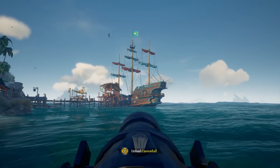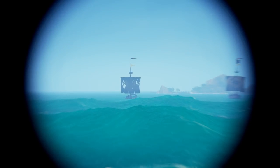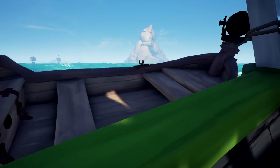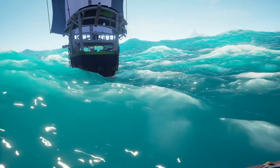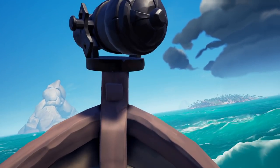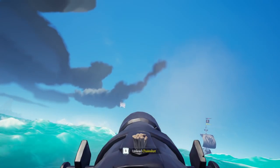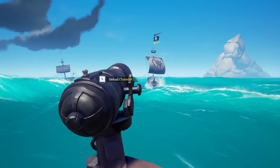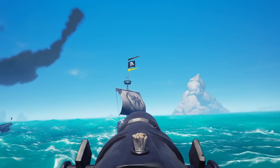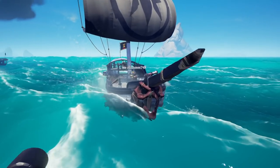Cannon rowboats are an exciting addition that really changes the dynamics of the seas. Imagine for a moment that you are being chased by some double-gunning, white-pants-wearing, gold-cursed-rockin' sweatlords. Well, now you can just drop your cannon rowboat off, equipped with chain shots, cursed cannonballs, and whatever else you can fit in your pockets, and set up a nasty ambush on their ship. The possibilities are absolutely endless. What are some of the things you imagine these new cannon rowboats will be used for? Let me know — I would love to read that in the comments.